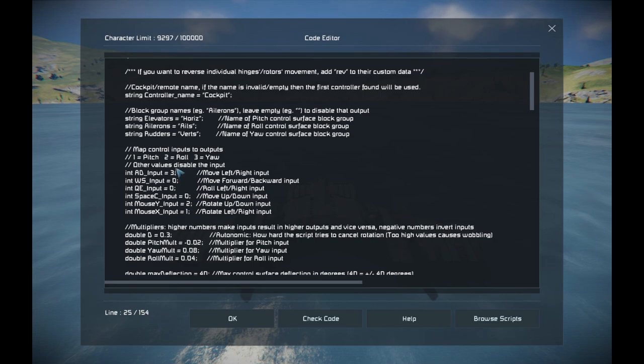Keep in mind, I am not reading the actual AD keys or WS keys — AD is the standard for left/right, WS for forward/backward — it is the control input I'm reading. So if you have rebound left/right to something else, that's what you'll need to use. You can use the same number in two places and have two inputs going to one output. Any number apart from one, two, or three will result in that input being disabled.